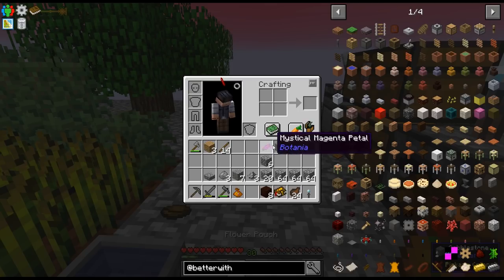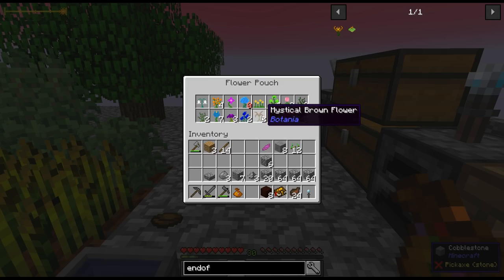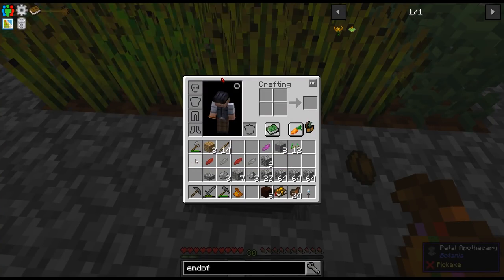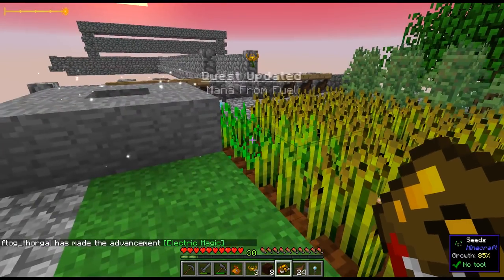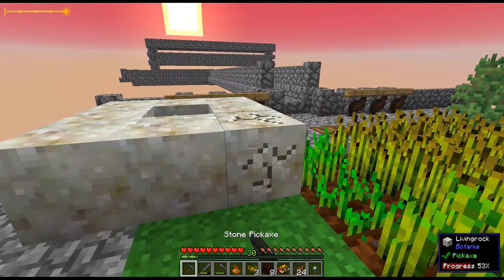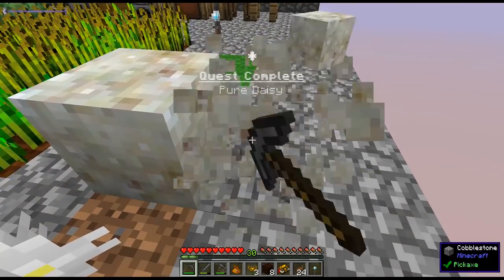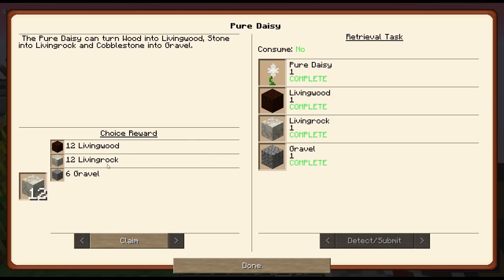Right here it says we need to make an endo flame, and we get two as a reward — pretty cool. The endo flame is two brown, one red, and one light gray. There's my two brown, one red, and light gray. Let's get this crafted. There's my endo flame. Quest finished! We're getting two more endo flames as reward, which I'll probably plant here since I don't have any more grass. Let's get our reward: the living rock. What's next? We need to make a mana spreader and a mana pool.